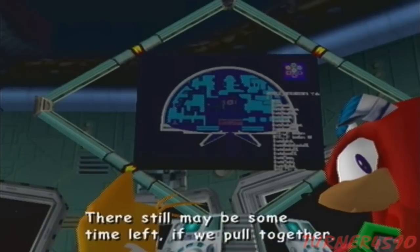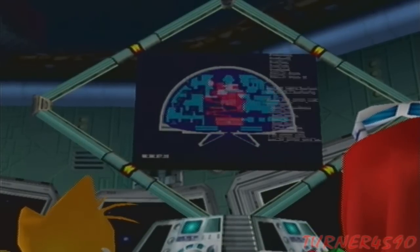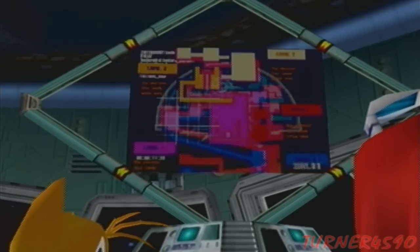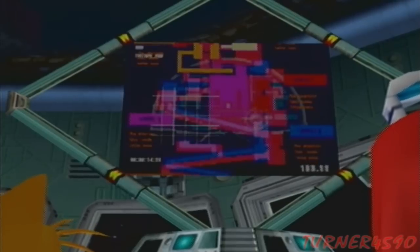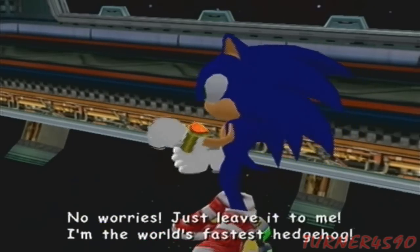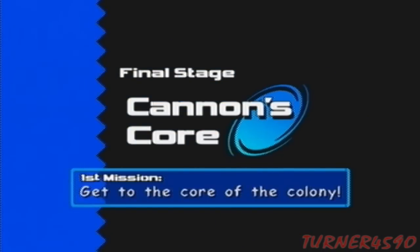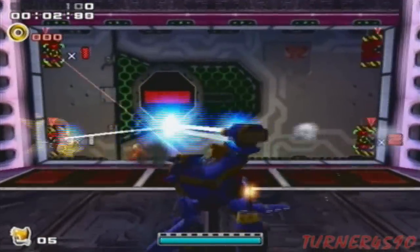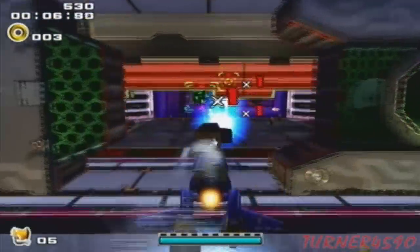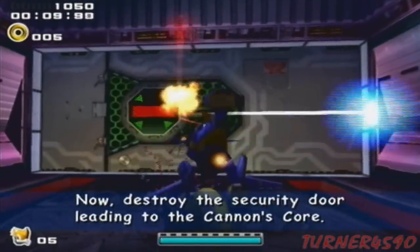There still may be some time left. If we pull together, we might be able to get to the shortcut that leads to the core! Just leave it to me — I'm the world's fastest hedgehog! We'll show that creep the real superpower of teamwork! Okay, this is the final level of the entire game — Cannon's Core! This level's cool because you get to play as every character and go through the cannon's core as every character. How cool is that? More games gotta do that more often.